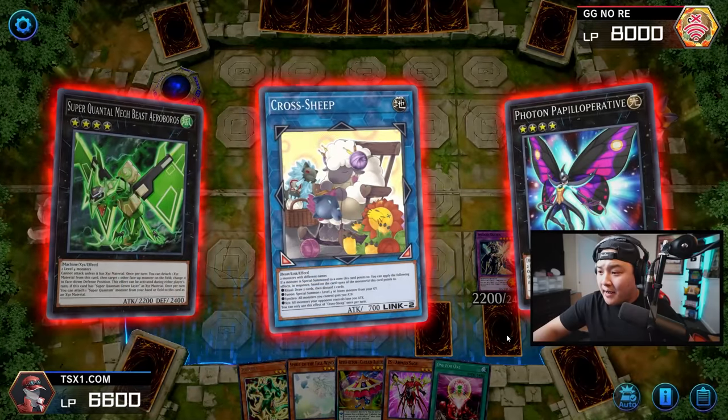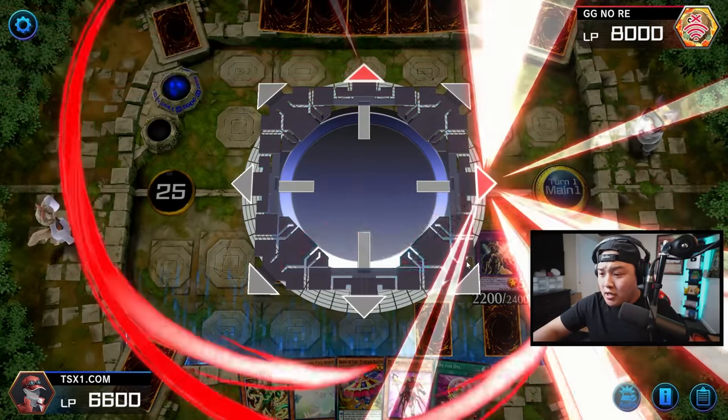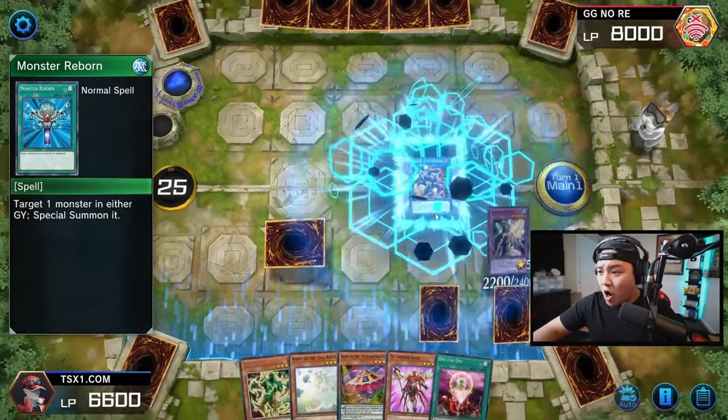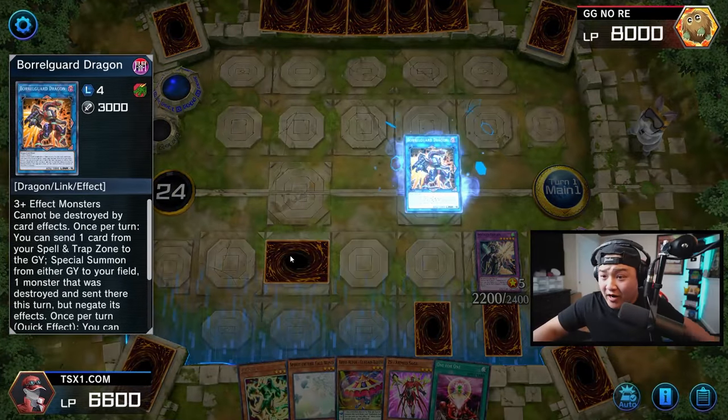We're going to make Borogard Dragon. Borogard, don't fail me now! And now we're going to activate Borogard's effect and flip Morphing Jar face up. This is why this deck is the worst deck in Master's history.